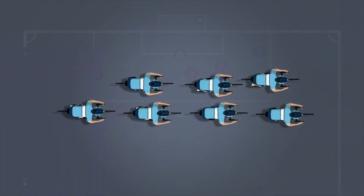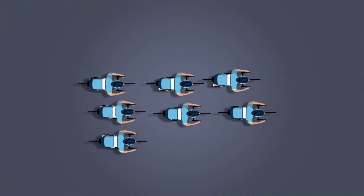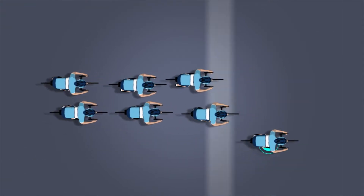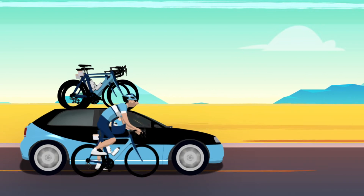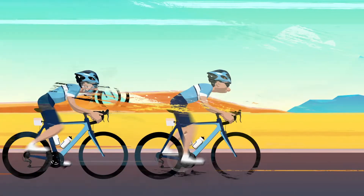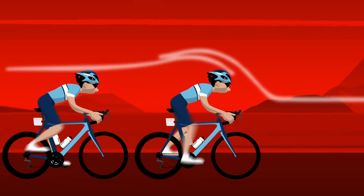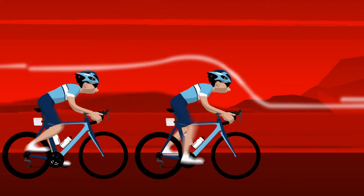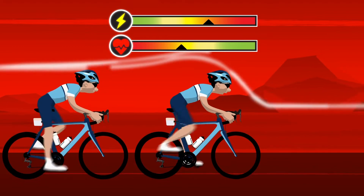Like a football team, each member of a pro cycling team has a specific role or position to play in order to help the team leader have the best chance of scoring the win. This may be as simple as fetching supplies from team vehicles, but comes into play most noticeably with a strategy known as drafting. Air resistance, or aerodynamics, is the biggest factor in road racing that prevents a rider from going faster and can be the biggest drain on energy reserves and endurance.